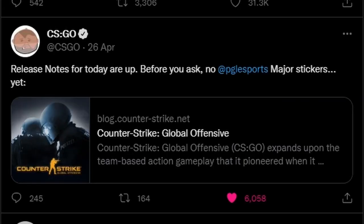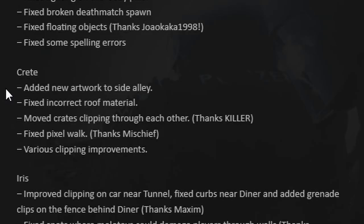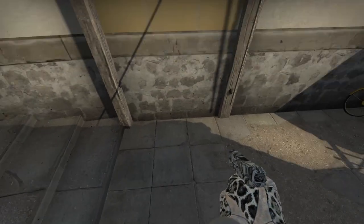Back to the video. So the other day I was looking at the CSGO release notes, and unfortunately no major stickers yet. But in these release notes I seen this — added new artwork to side alley. And I was curious, so I checked it out in game, and this is what I seen.